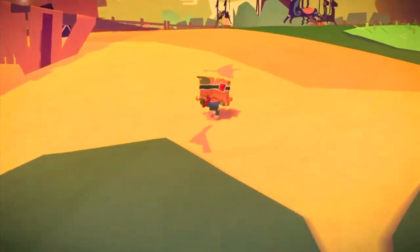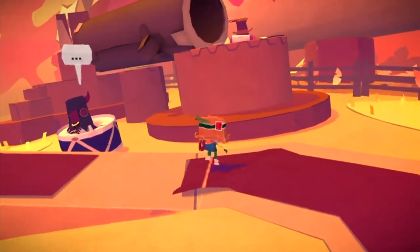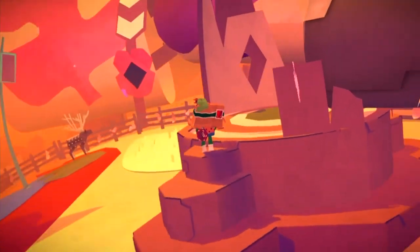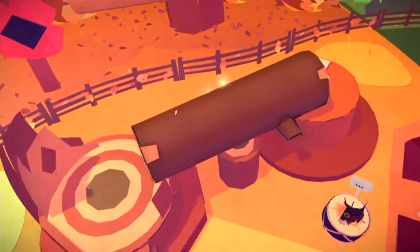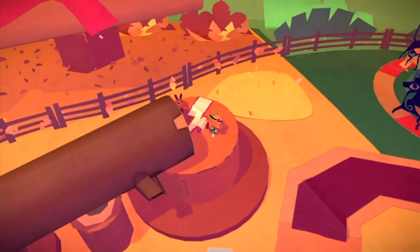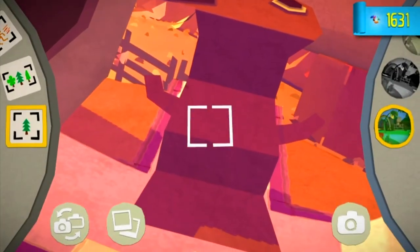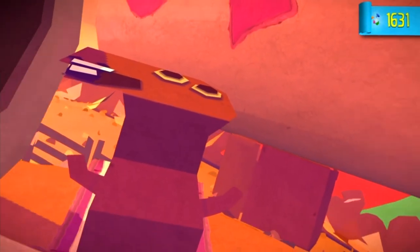From here, just head straight across and keep going towards the carousel. There's a present just up there but you won't be able to get to it from this direction, so just jump up these steps and go through the log roll, and then you can unlock this final present for this area — I think it's a horse.